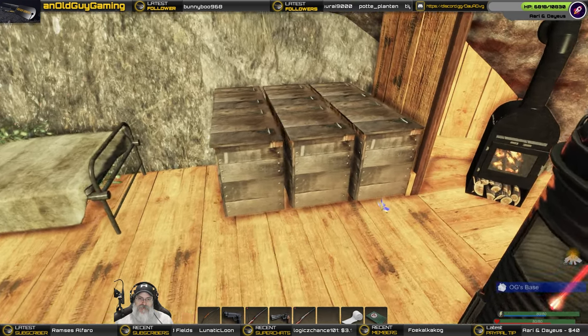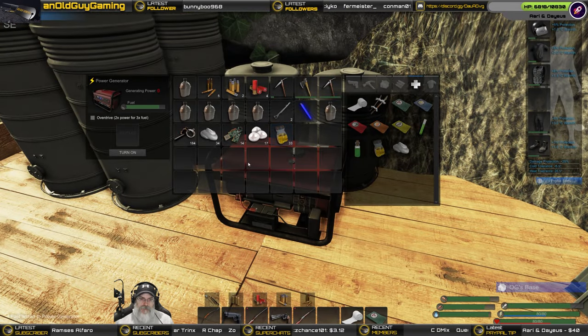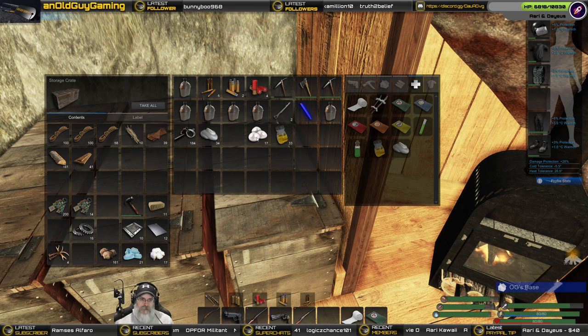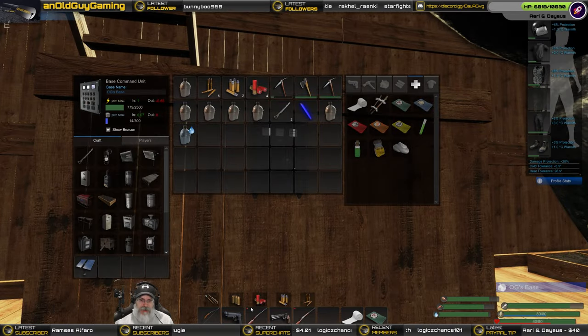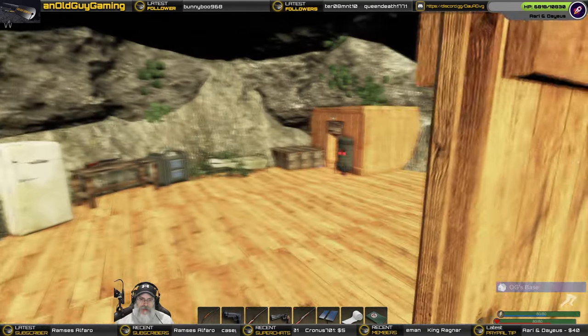The goal is to run our basic stuff like our forge and refrigerator and still have a little bit of surplus power generating so it's building up and not slowly going down without having to run the generator. Wow — look at that, we got 50 fuel — that is amazing! Let's turn that on and put this stuff back. We've got a nice little supply of biofuel. All right, our first solar panel — let's take it up top.